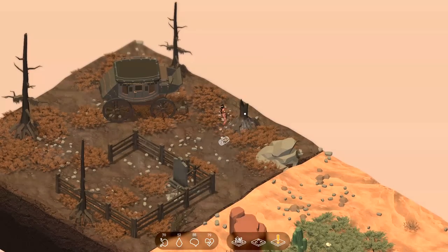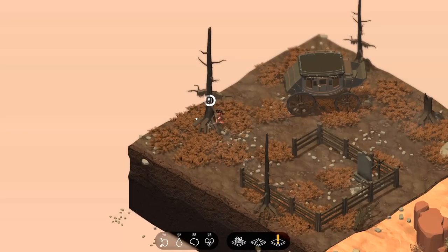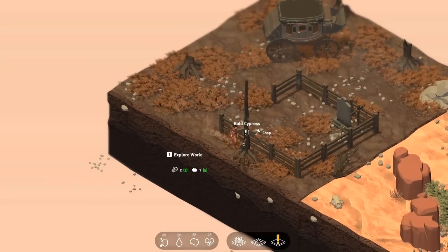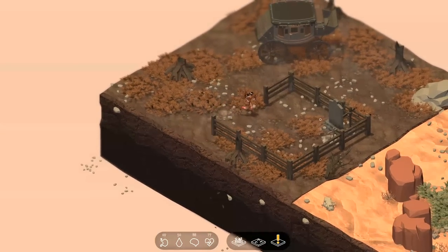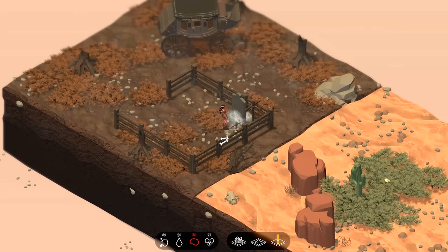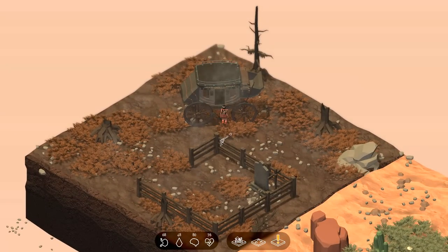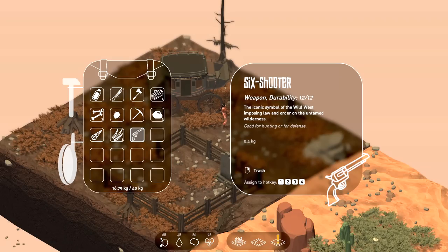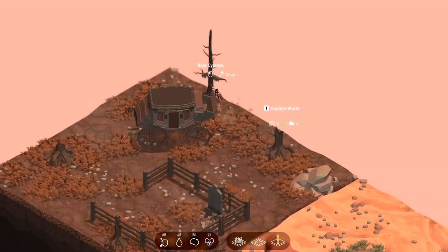I'm going to gather from these trees right here. We're going to need to drink some water pretty soon. These tiles are procedurally generated, so when I was testing this game the layout of this graveyard is different from the last one. It looks like we can only get a stone from that grave, but we can search this stagecoach — and it looks like it gave me a gun. Apparently I've got a six-shooter, like a Colt Peacemaker. Good for hunting or defense, and it's got 12 durability.